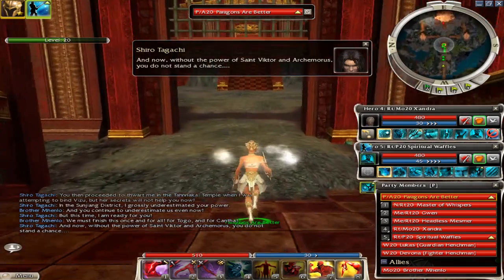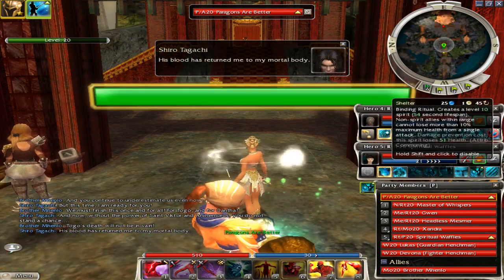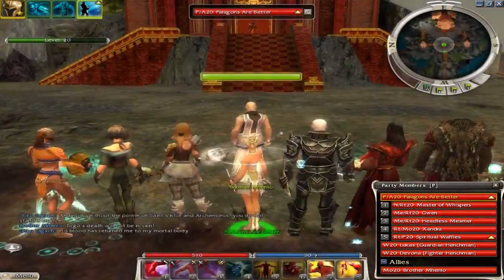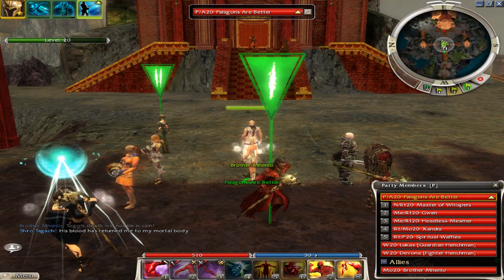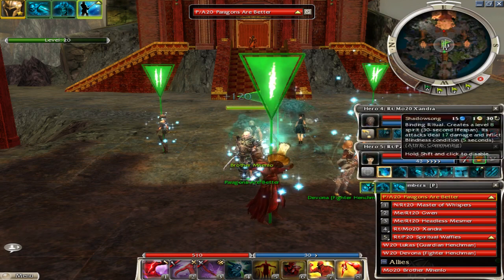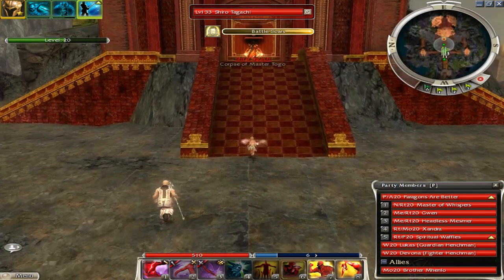Usually when we get to this part I go ahead and cast Shelter, Displacement, and Earthbind. I accidentally cast Shadowsong - just don't do that, that's a mistake. Then I flag Master of Whispers back, flag the two mesmers forward, put all the other heroes in the middle, and you can also cast the spirits if you want to.